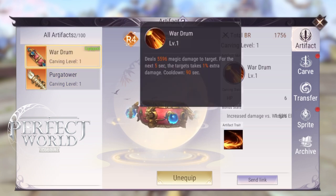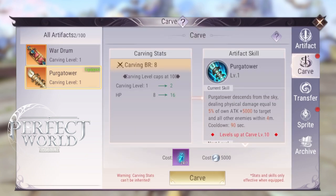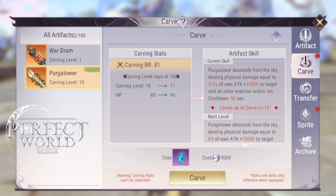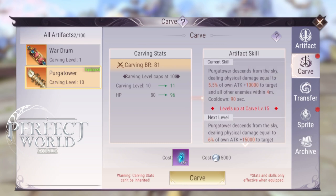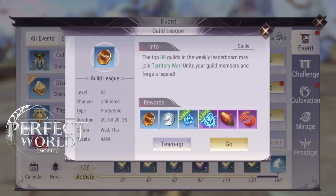Or you can get the Jade Zither. The Jade Zither, also in the Realm Shard shop, is also very good. It is more of a hybrid PvP, but also okay for PvE. It does heal you, which is good for PvE. And the Hypnotize ability allows you to get away if someone is chasing you, so it has abilities for PvP as well.